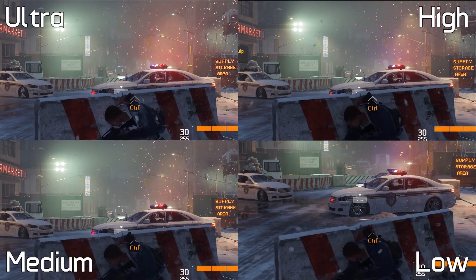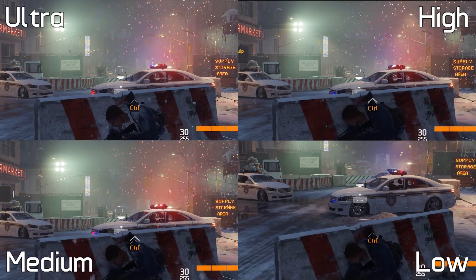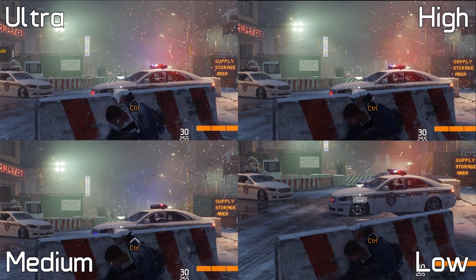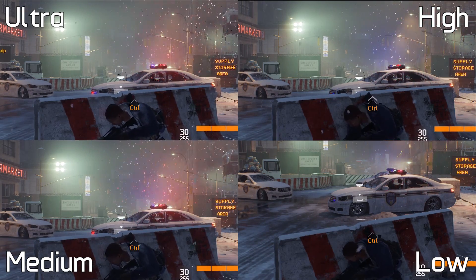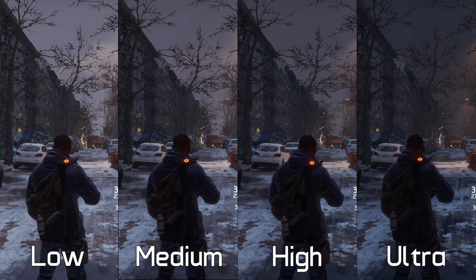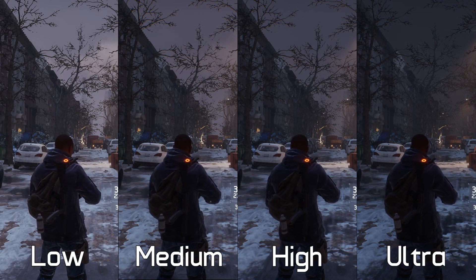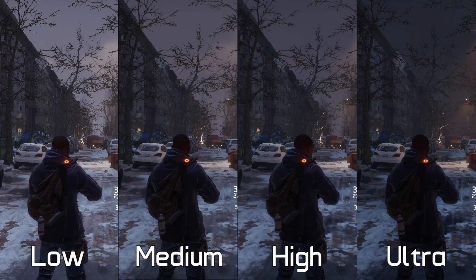For some reason, the low quality preset viewing angle is different to the other three presets, despite the character position and viewing angle going unchanged. Visually, the difference between ultra and medium, for example, is very limited and we had a hard time telling the difference between the two throughout the game. The ultra quality preset looks darker, and while it is slightly darker, the difference isn't as extreme as what you're witnessing here.